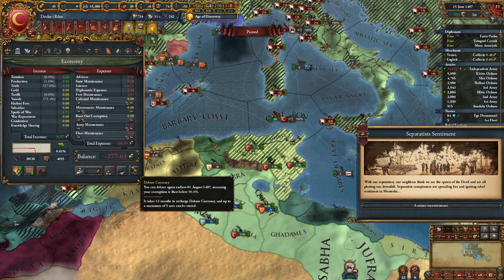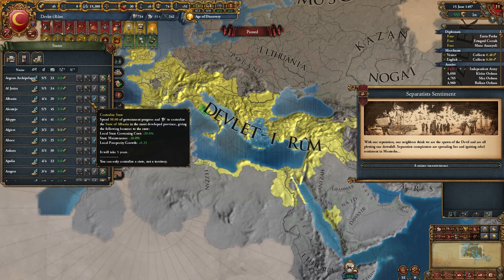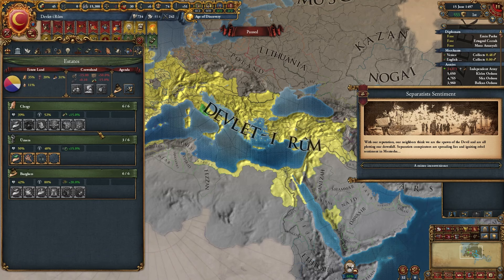I had so many problems with GovCap that I had to unstate everything — I couldn't even put it in a half-state or anything like that. I had to unstate every piece of land except my capital, and even then I'm barely under the GovCap. I have all land rights out. It's just a brutal scenario — there's just so much land.